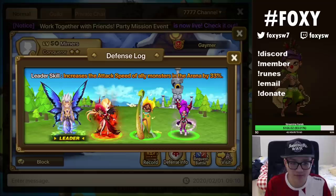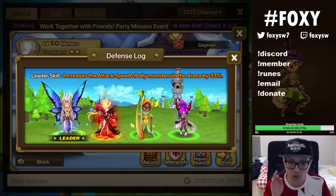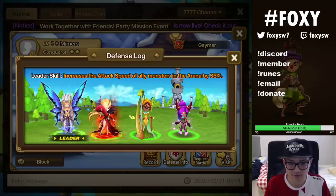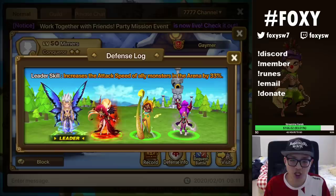So number one, why I don't like your defense here is you're running some Samoth and Triana. When you run this defense, it is really easy to trigger the Triana passive through Samoth, and essentially it kind of wastes the Triana passive.